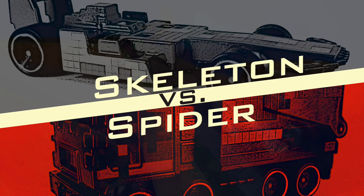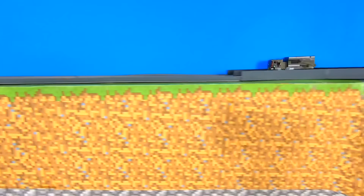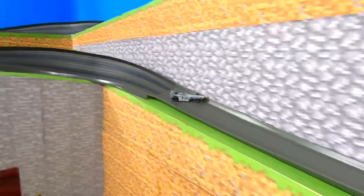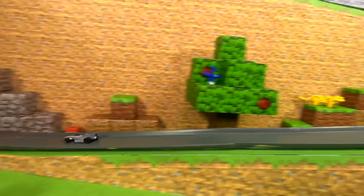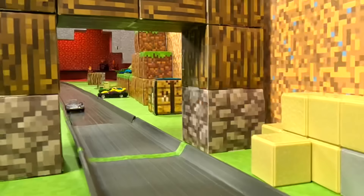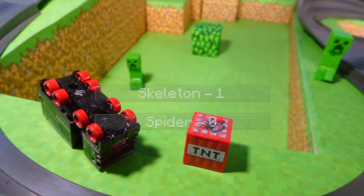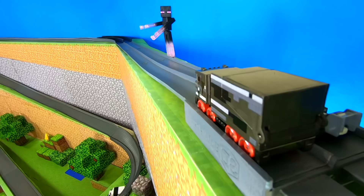Skeleton versus Spider. I'm not sure which of these I hate the most. Spiders are creepy, but the skeletons are the worst. And the spider's over — watch out for that TNT. The first win goes to the Skeleton. Maybe having eight legs isn't all it's cracked up to be. He's just lucky he didn't hit that TNT block.